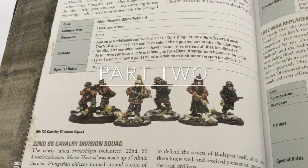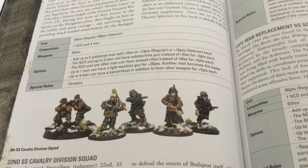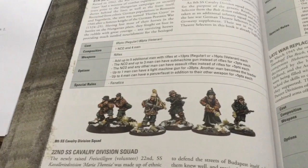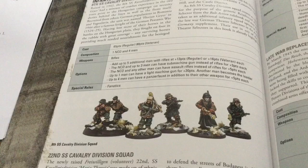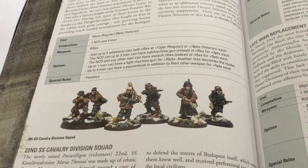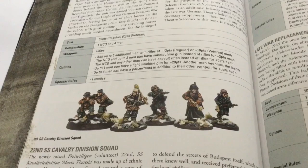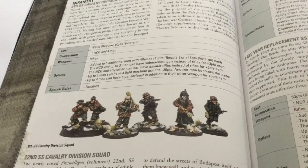Here are some of the newer units — I'll do the Axis ones first, then the Soviet and Allied ones. For the Germans, you get a lot of different SS stuff as new units. You can get regular SS guys who are fanatics, load them up with SS SMGs, assault rifles, and things like that. You also get regular SS Hungarians who don't suffer the reserve rule. A lot of the Hungarians have that late-war SS replacement option — they're regular but can be fanatics. First casualty result triggers a roll, so on a one they get D6 pins.